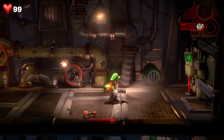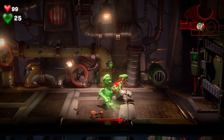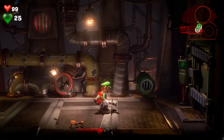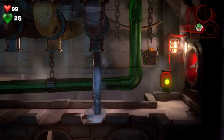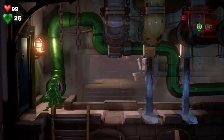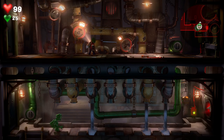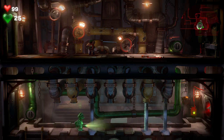Press the right analog stick, bring out Gooigi and we're going to send him down this pipe. As you know, Gooigi's weakness is water, so we're going to have to help him cross by turning some valves up here. Go to the middle valve, turn it to the right hand side, switch to Gooigi, make him walk across.